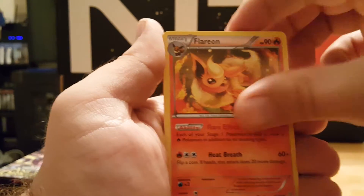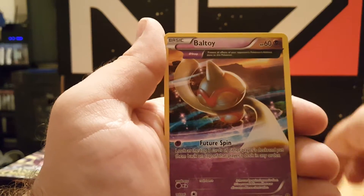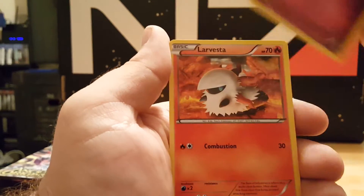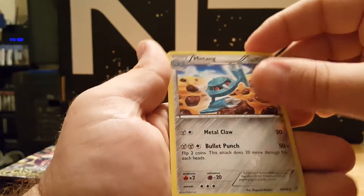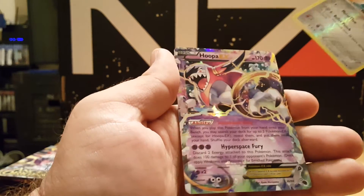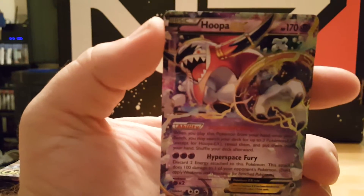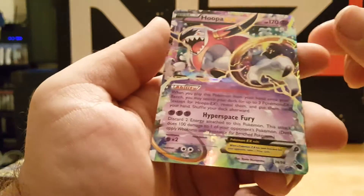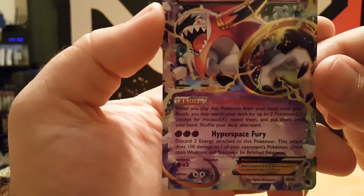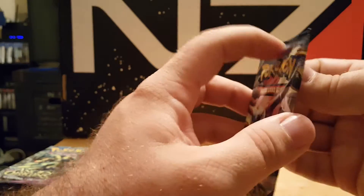We got a Faded Town, got a Flareon, Relicanth, another Battle Toy, Ralts, Larvesta, Golurk. Our reverse holographic is a Mewtwo, and a rare — Hoopa EX! We've officially surpassed the last video, guys. The Hoopa movie is actually pretty good. We got our first EX out of these packs, which makes me feel a lot better.